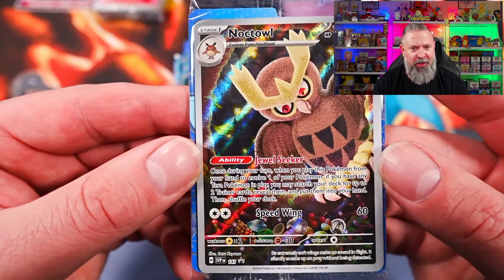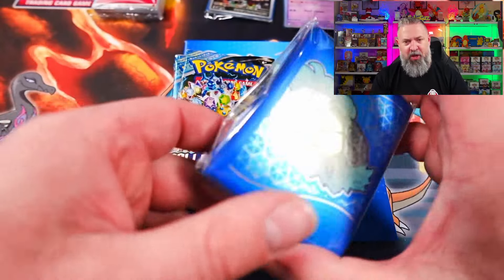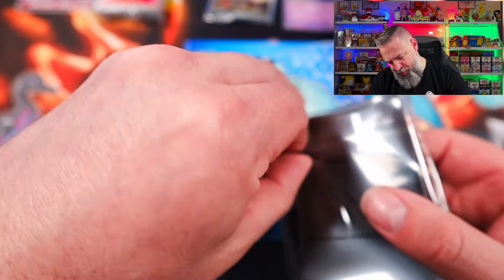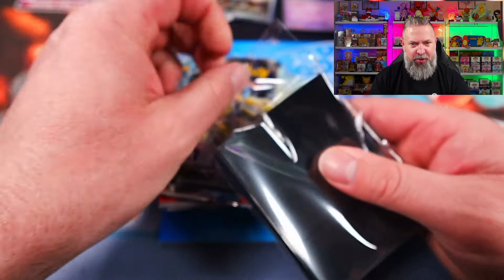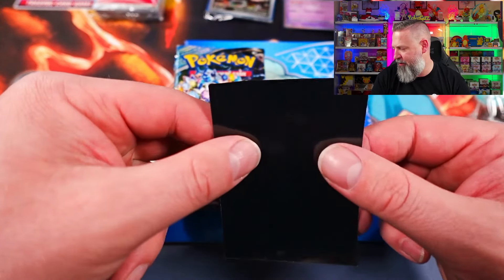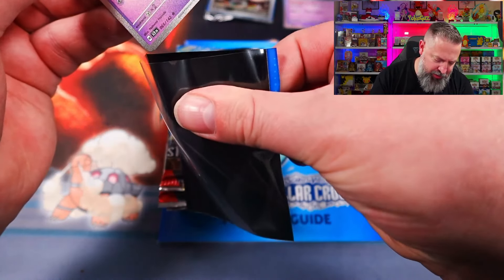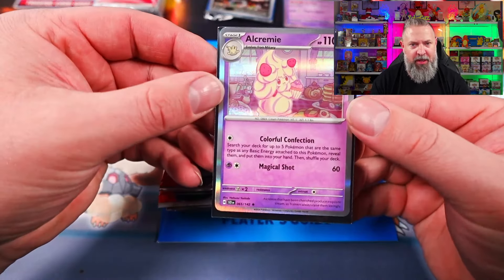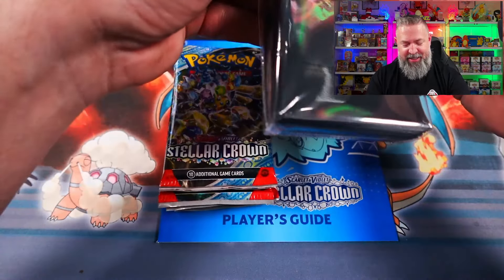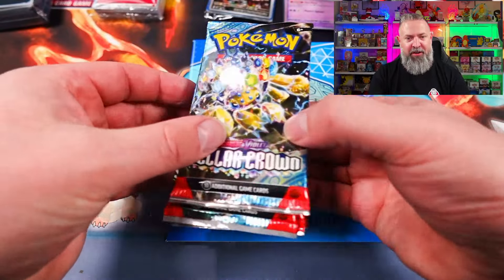A very, very cool-looking Noctowl. We've got our sleeves, which have the turtle on it. And I know in the last set, Shrouded Fable, they were back to clear rather than frosted. Let's just grab a card off to the side and double-check — but these also look clear, which a lot of people were happy about. Yes, the sleeves are clear again, not frosted, which is very, very nice.